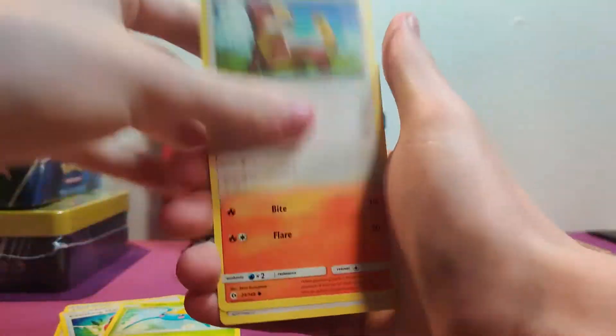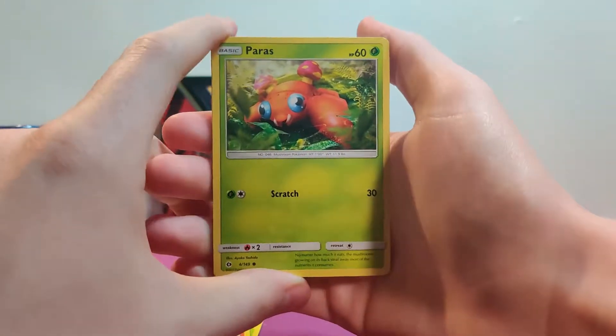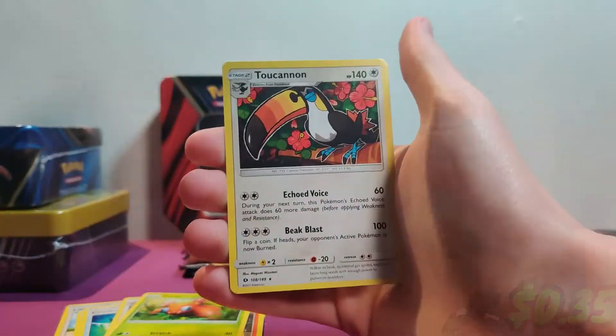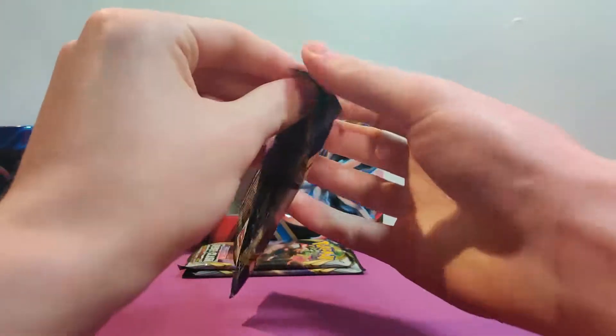Young Goose — look at him, he's pissed! Litten. I am having a stroke. Oh my gosh, Paras has brain damage, it looks like. He does not look well. And there was an energy. Okay. Alright, now we're back into this Sword and Shield base set pack.